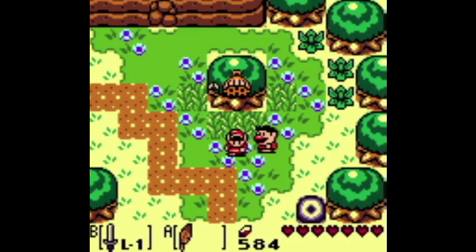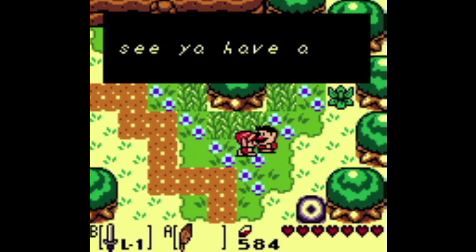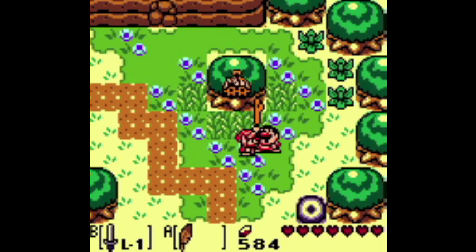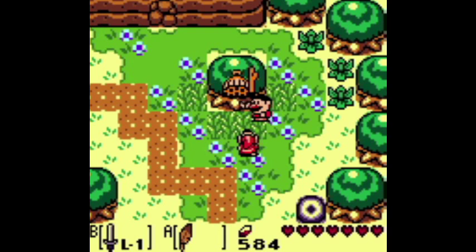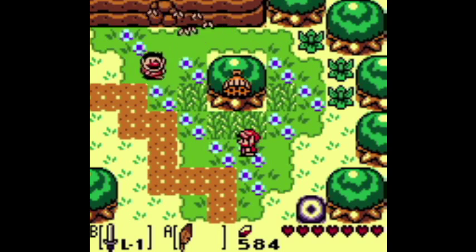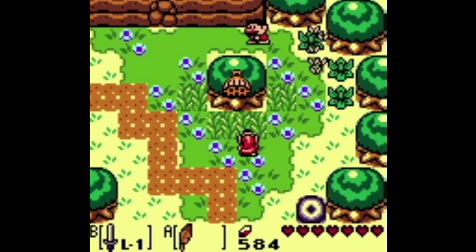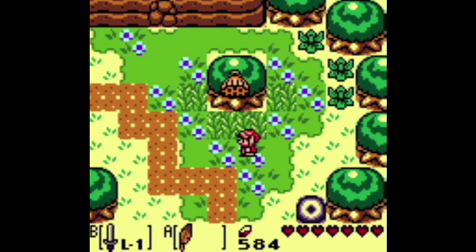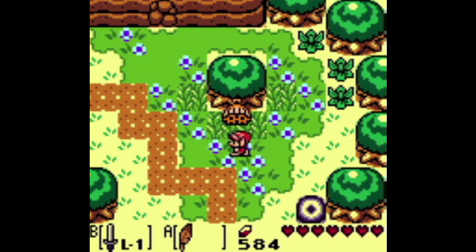The sixth item is the honeycomb in Yukuku Prairie, just east of Mabe Village. You want to talk to Taran, who is standing by a tree. Give him the stick, and he will hit down the honeycomb, and bees will attack him. After he runs away from the bees, you can pick up the honeycomb that is dropped.